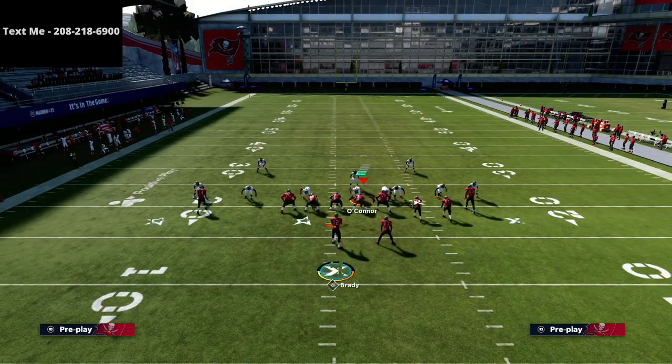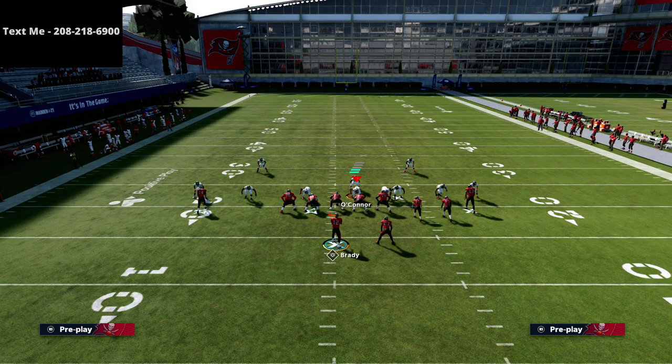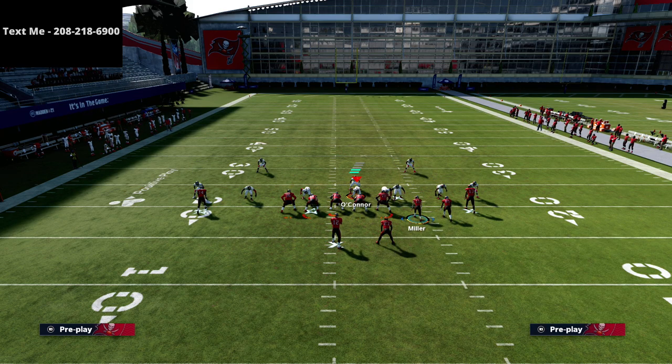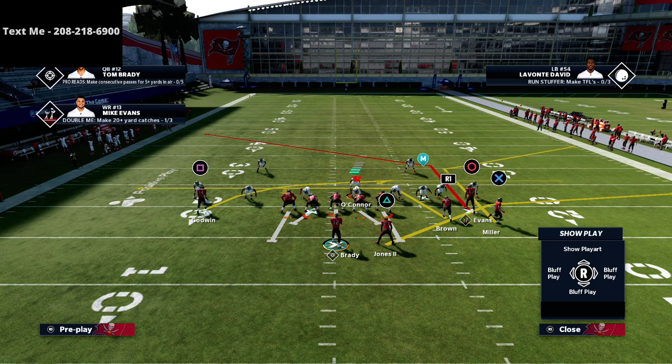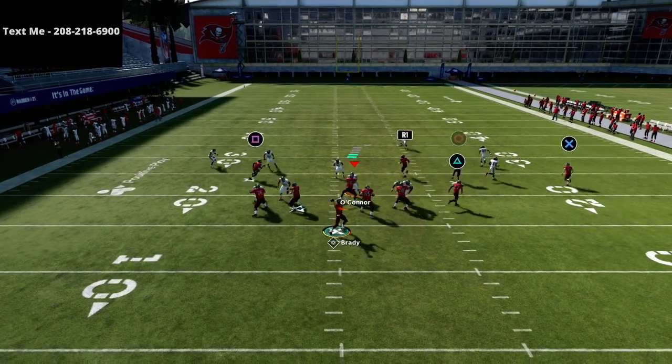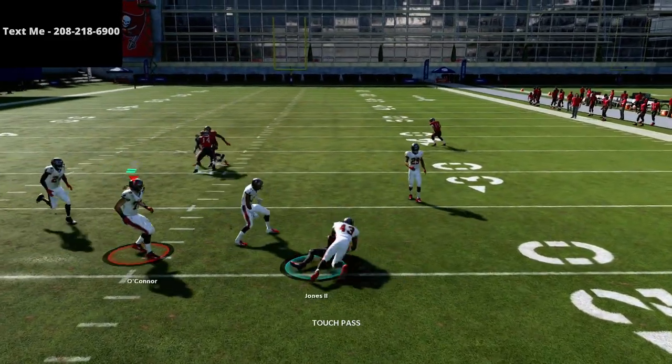If they baseline their defense, they cannot run man coverage on the baseline - if you see baseline it is guaranteed zone coverage, because if they run man coverage against this look it's easy drags, drags are money. You just snap and throw it. The middle linebacker is very likely going to sit down in the A gap as essentially a spy. Using this corner as a motion out route will pull the flat zone and you can throw it.